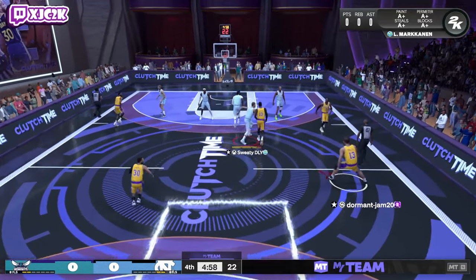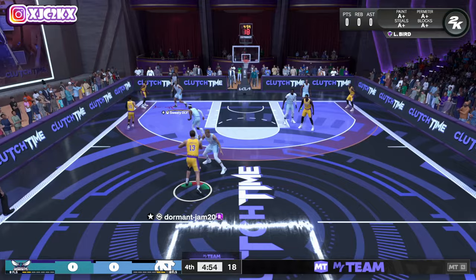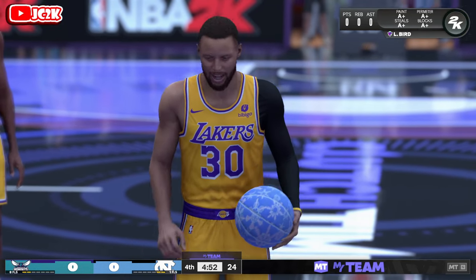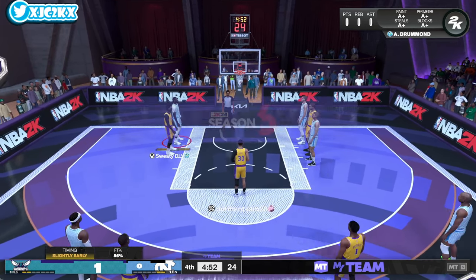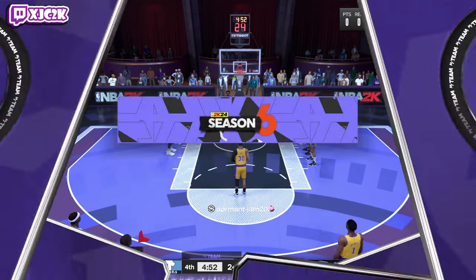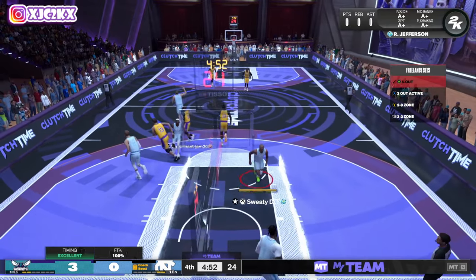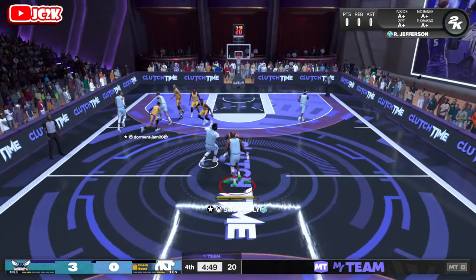Luckily our opponent's team isn't very good. He's got Pink Diamond Steph, Opal D-Wade, Mikael Bridges at the three, Luke Longley at the four, and Diamond Bam at the five — what a strange, bad team honestly. I do think Andre Drummond should actually have a pretty good game here simply because my opponent's team isn't good. Going up against an elite-level player, they're probably just going to paint-sit on him every single play, and it's going to be relatively tough to score.